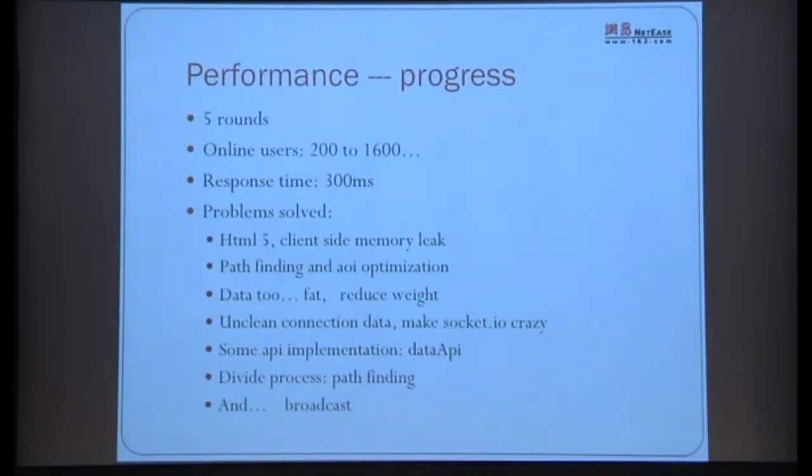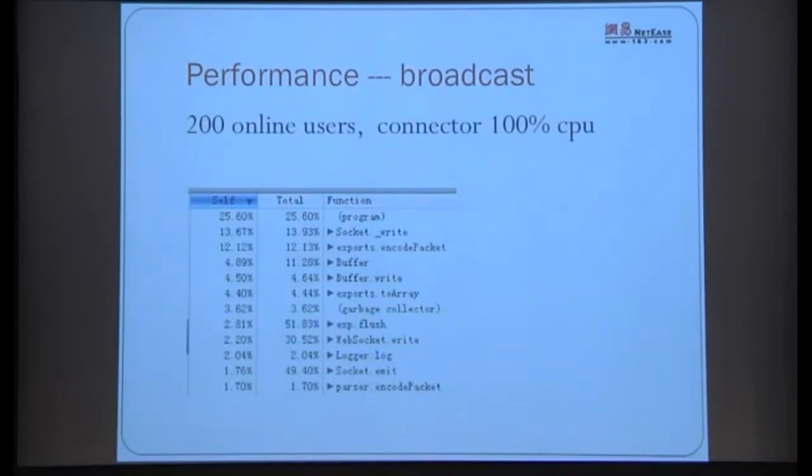At 200 users, the Connector CPU was hitting 100%. Profiling showed that EncoderPacket was consuming a very large proportion of CPU — we were surprised why the Connector CPU was so high.